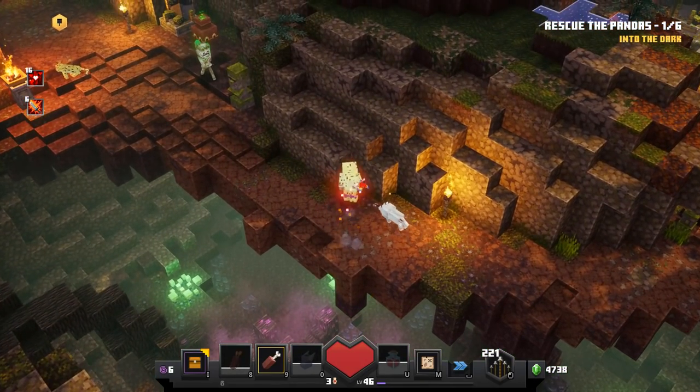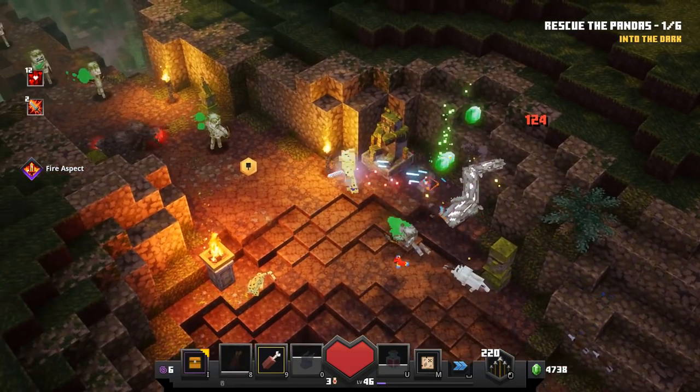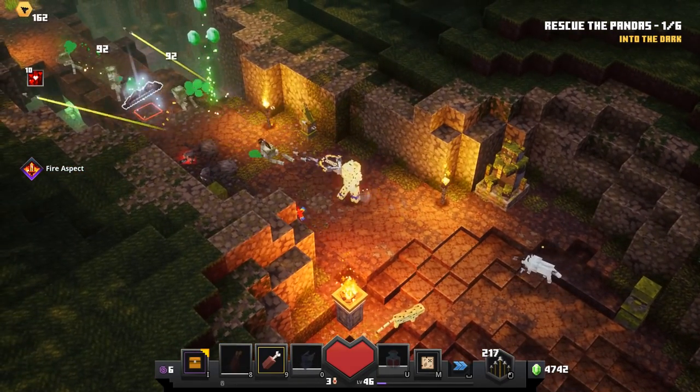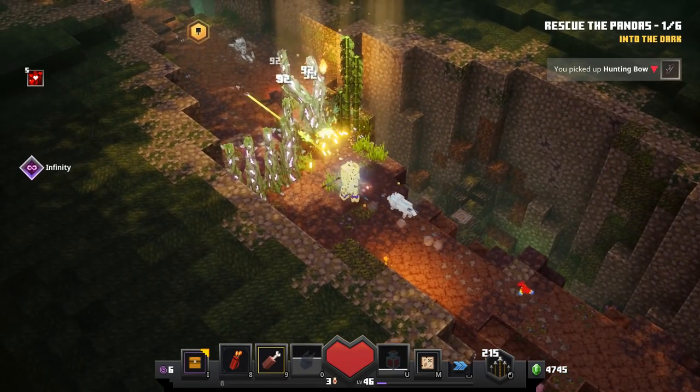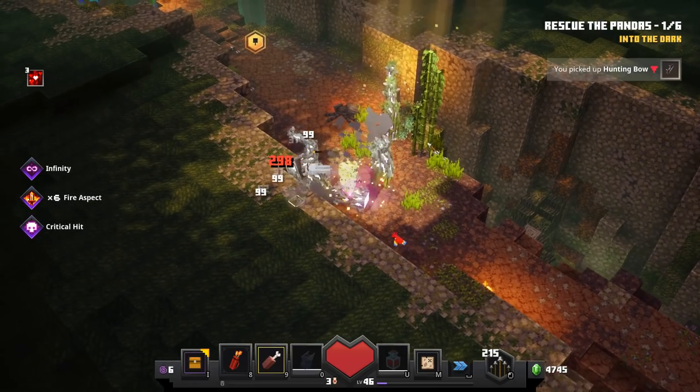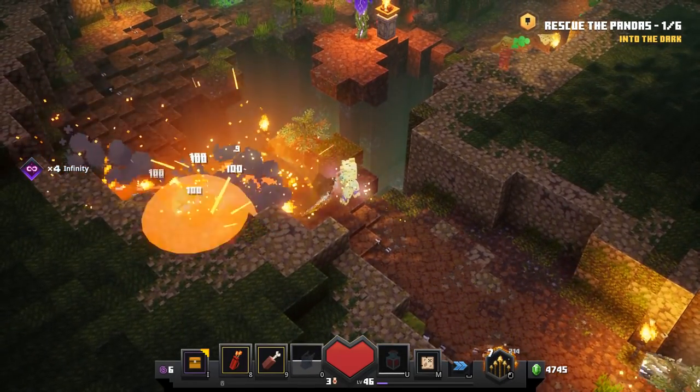Wow, what is that ore down there — the purple? That's got to be something. Oh, I like the cool panda statues down here too. Hunting bow. Still haven't found that one secret — I'll be looking around for it though.